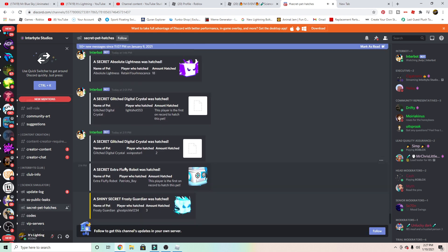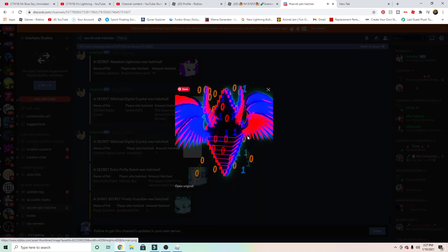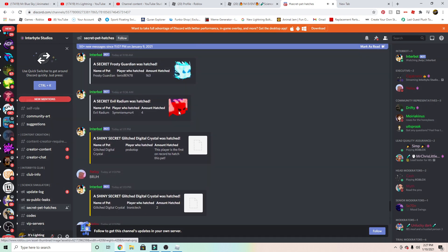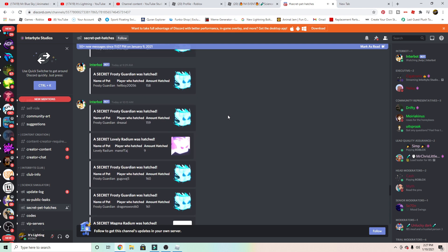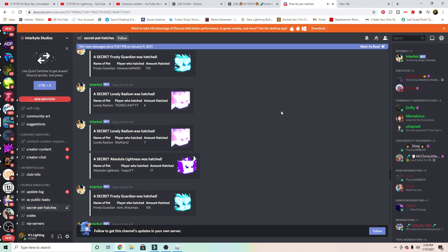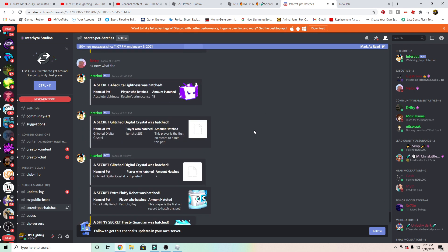So I just got a surprise — a brand new secret pet called the Extra Fluffy Robot. And also, a digital crystal was hatched — this is a digital crystal, looks really good, love it. Is there another one? Also this secret pet from, I think, the Toyland. Pretty much that was it. I don't know if any of this is new secrets for it, but you guys should tell me in the comments below.